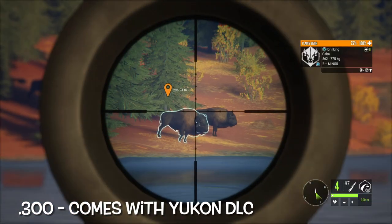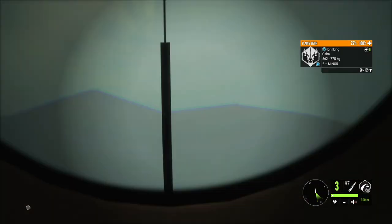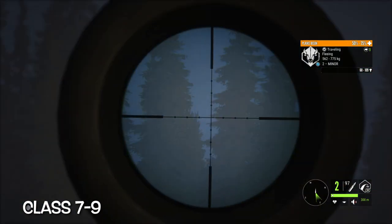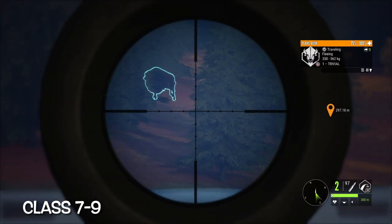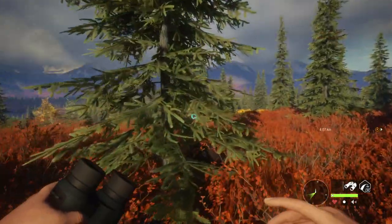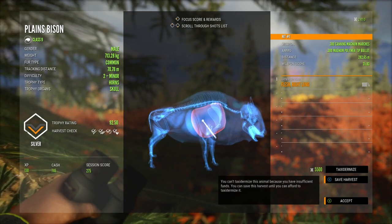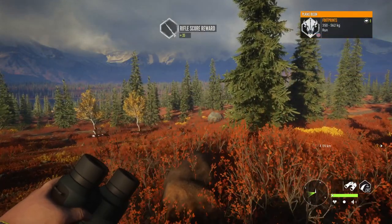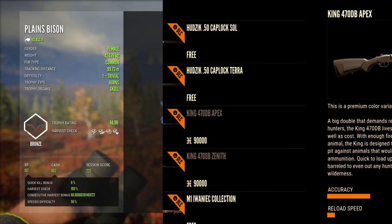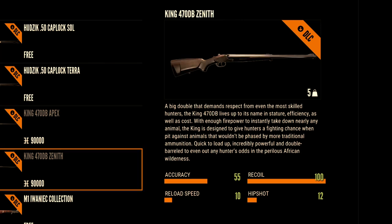Moving on to the 300, which you'll find in the Yukon DLC. You do still have to purchase it for in-game cash, but this is an amazing rifle — great for long range shots and good for class seven to nine. Its competitor would be the 338, which is a single-shot gun, so the 300 beats it out there.